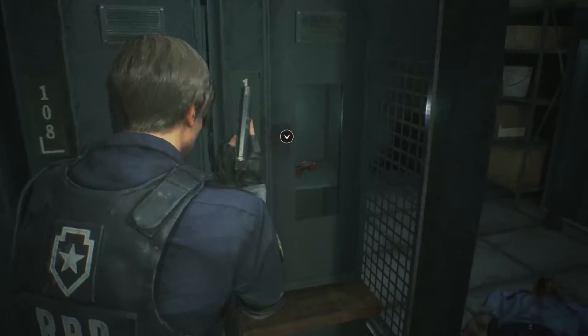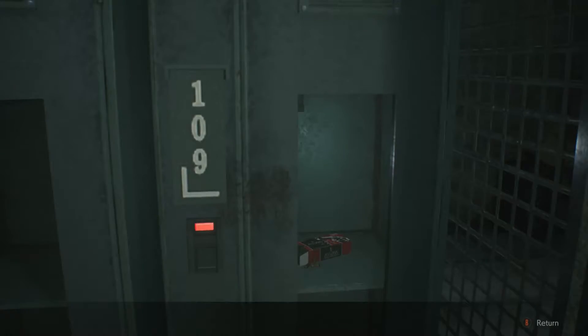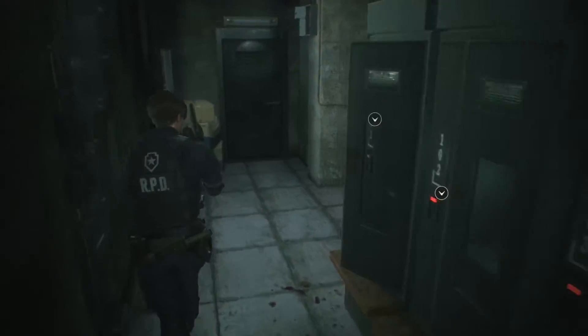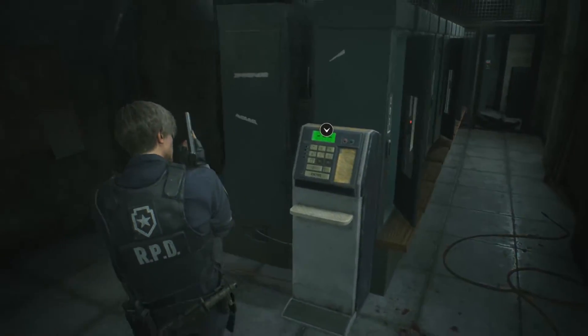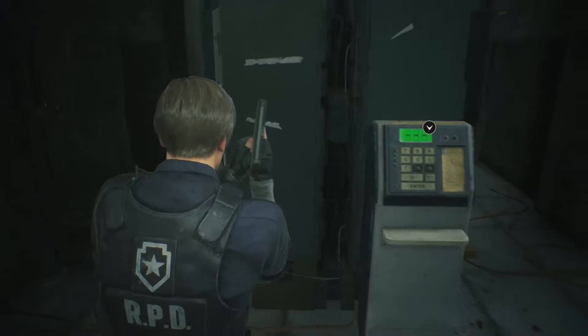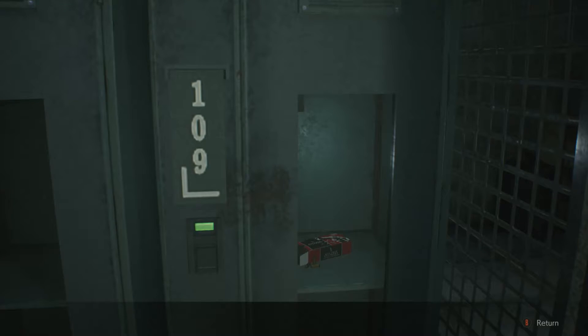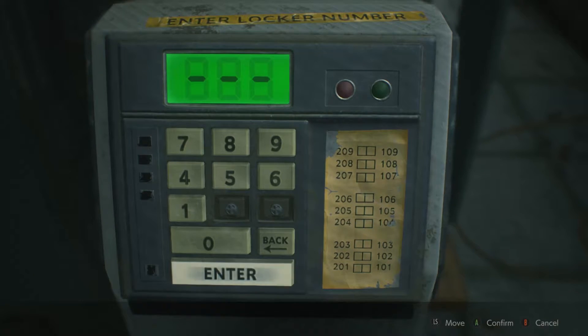This looks like it has items in it — like unlockables of some sort? 109, that's ammo. Let's see if we can hit that machine. Is it really gonna be that easy? No way. I feel like there's a catch — there's always a catch. Alright, let's go back.